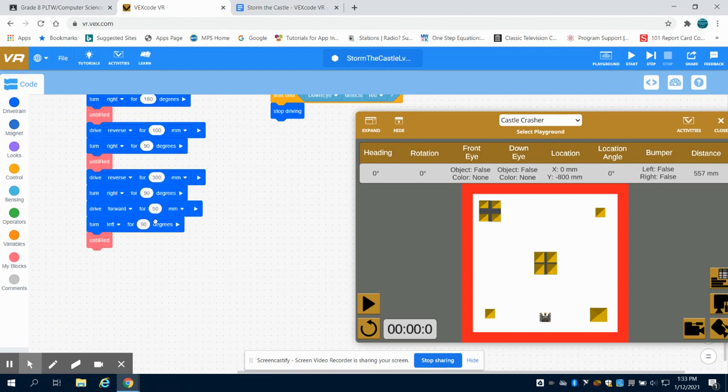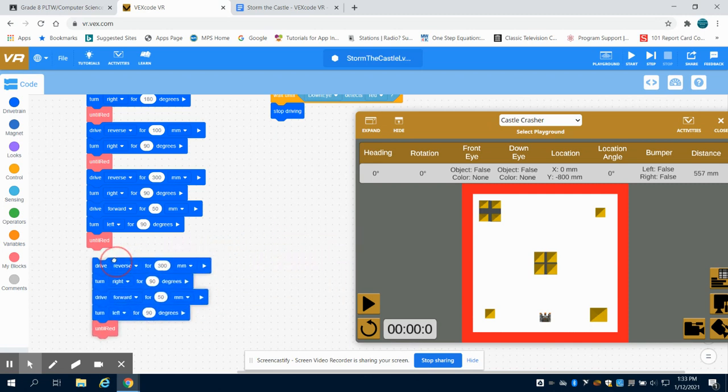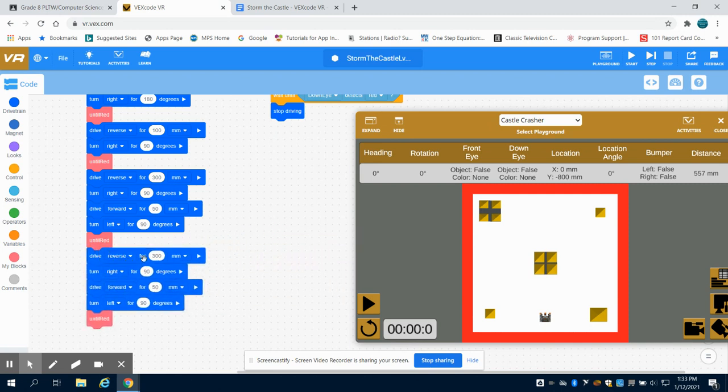Now I'm going to duplicate this little section of code because I know I need to clear out this next section. I'll drop this underneath here. I know I'm going to need to reverse again - guesstimate about two and a half squares, right around 500 millimeters. I'm going to turn right at 90 degrees, then move forward. This time I'm going to inch forward to the second row a little bit more, so I'll put that at 100 millimeters. Then I want to turn left at 90 degrees before I run this function again.